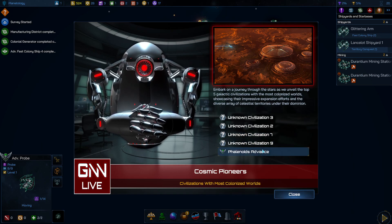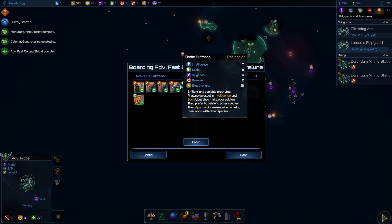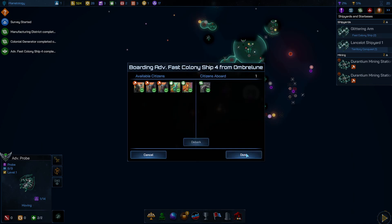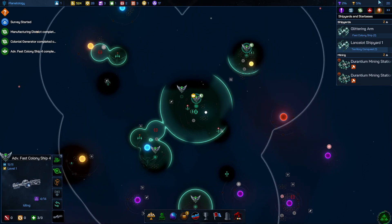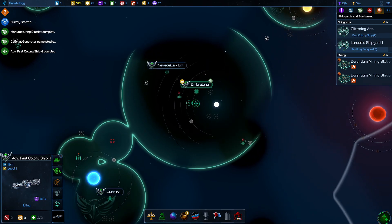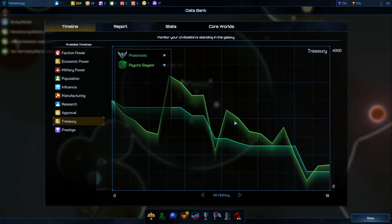Most colonized worlds — is the AI doing better at this? Maybe a little better. I'm not first anyway since I don't rush. The AI probably rushed all its money away right at the get-go. That's probably a colony ship there and another one over there.